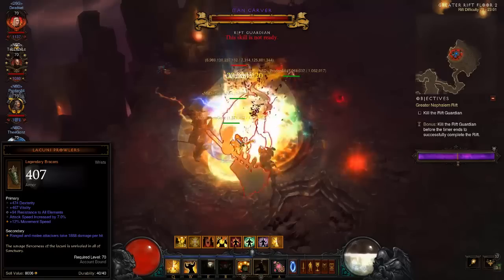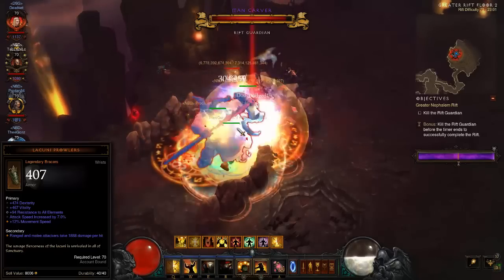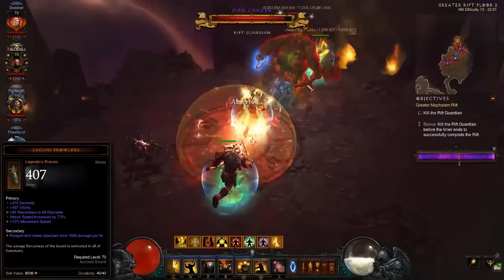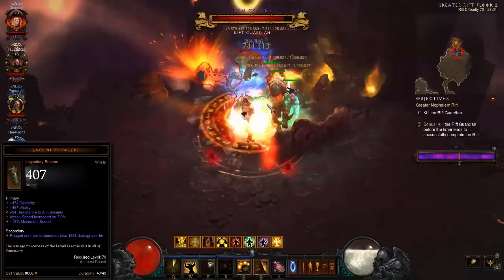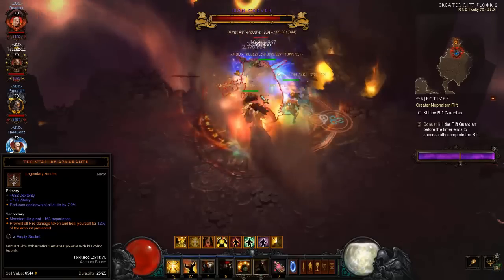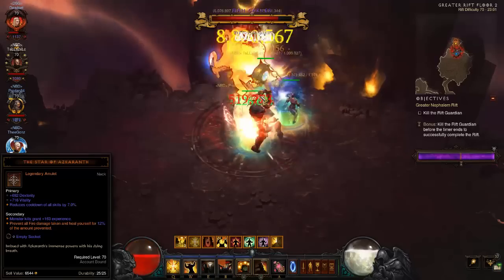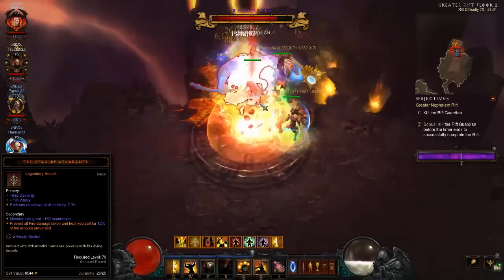With no crowd control to trigger Strong Arm Bracers and little reason to improve your toughness with Ancient Parthan Defenders, the proc support Crusader finds an unlikely fit in glass cannon favorites. The rare Lacuni Prowlers improve your attack speed and are superior to the more common Steady Strikers by rolling an additional primary affix. Both Bracers will make you more efficient at procing. A crafted Hellfire Amulet with good rolls and a solid 5th passive like Vigilant or Fanaticism is among your best options, and only rivaled by the Star of Azkaranth to protect you from Molten Explosion spikes. A perfect roll would include high toughness, CDR and an open socket.